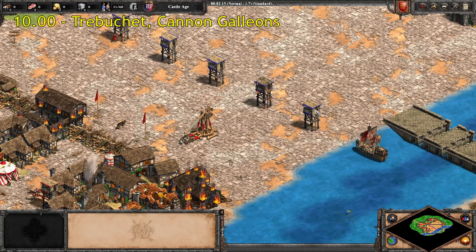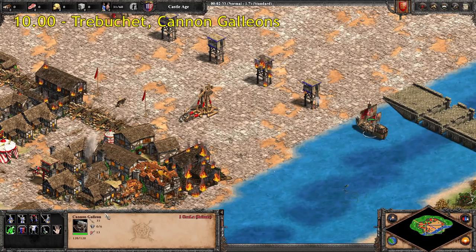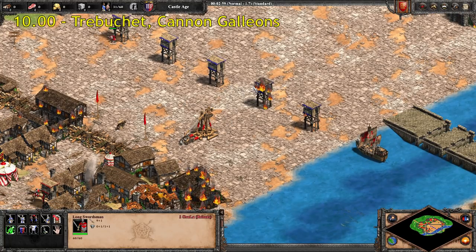Unless I mention specifically otherwise, almost every unit line in the game has the same reload time. So Cannon Galleons and Elite Cannon Galleons have the exact same reload time. If I'm just showing one, unless I mention otherwise, it's going to have the exact same time for all different units in that line — like the Swordsman line, Militia all the way up through Champion, same exact reload time. A few exceptions of course. But yeah, those are our slow pokes here at 10.